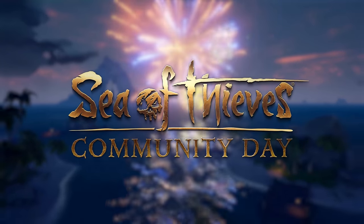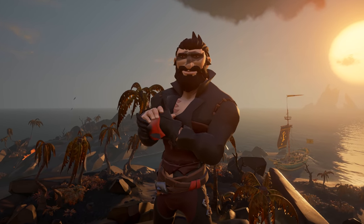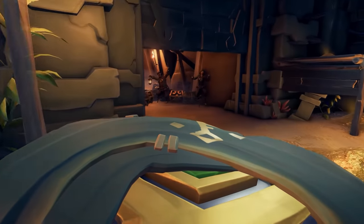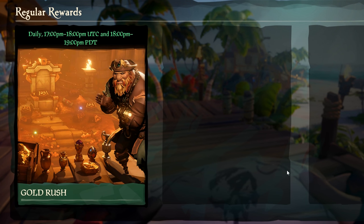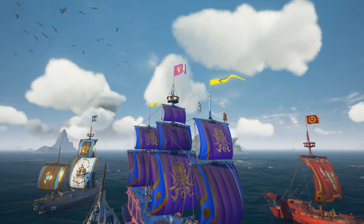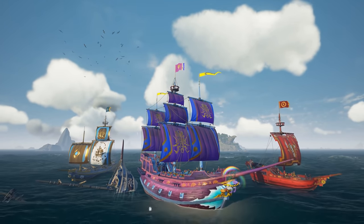Introducing Community Day. Rare decided to bestow upon us the gift of a fat multiplier to everything we sell during the celebration, and of course that's stacked with your Emissary Bonus as well as Gold Rush Hour. Countless pirates decided to set sail on this fateful day to make use of this unique opportunity.